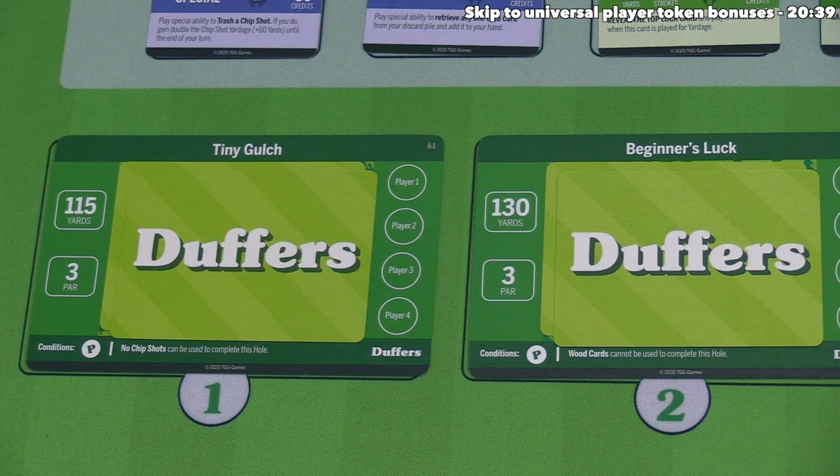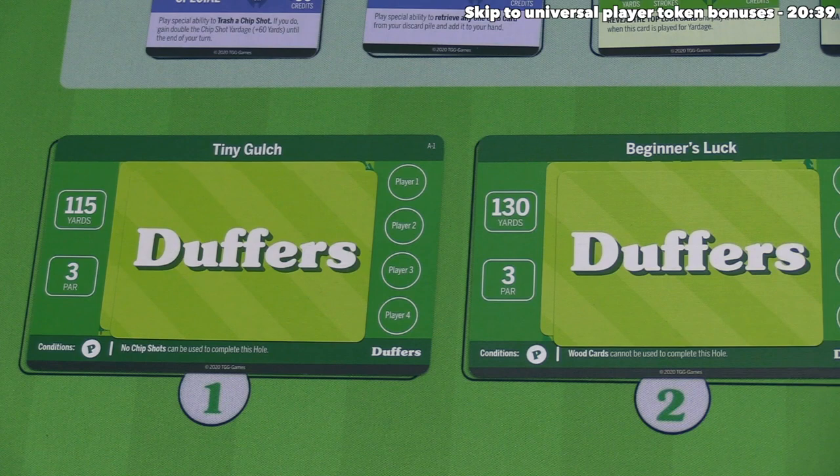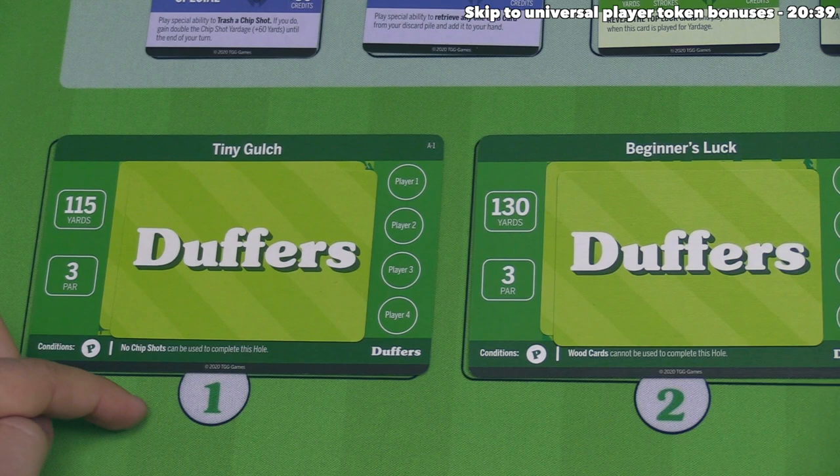For Beginner's Luck, wood cards cannot be used to complete this hole, but the second player only used an iron and a putter, so they could also use 135 yards to complete Beginner's Luck. They have a decision to make. Considering they don't have any wood cards yet, they figure Tiny Gulch is probably slightly harder to complete in the future, so this is the one they are going to go with.